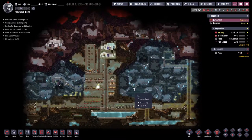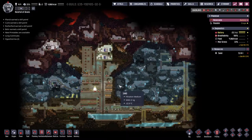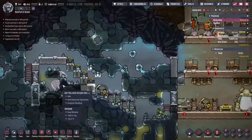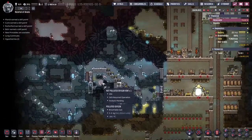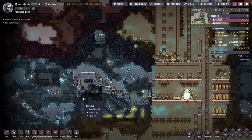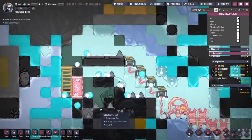Hey guys, welcome back to Oxygen Not Included, the amazing space colony simulator extraordinaire. My name is Twitchy. Last time we got ourselves a hot polluted oxygen vent loosed on the environment so we can start melting down all of this ice around here for some water. But we've had a little bit of a problem - a problem that I did not foresee.